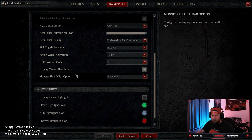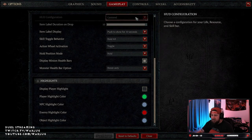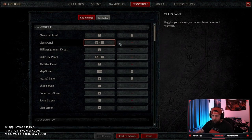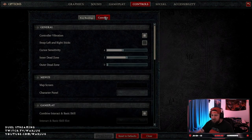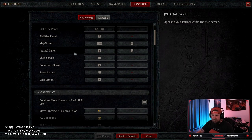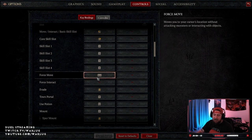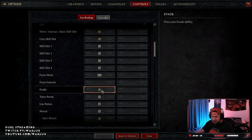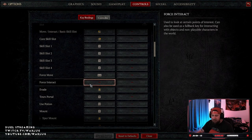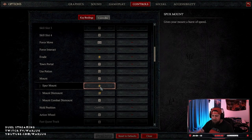For highlights, if you want certain players to show as certain colors you can do that, but everything else is the same. Down to controls — Diablo 4 is a little bit weird compared to Diablo 3. I'm on keyboard and mouse, although controller is very easy. The main things I change: force move is set to Space, and I changed evade to my middle mouse button. I also make spur mount the same button as evade, so it's really easy.